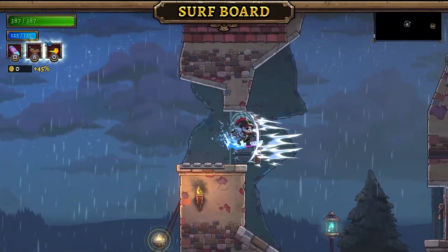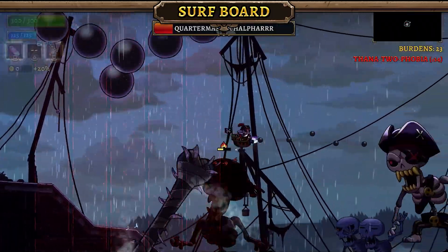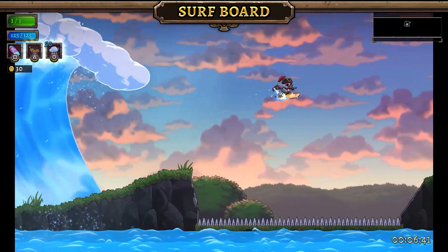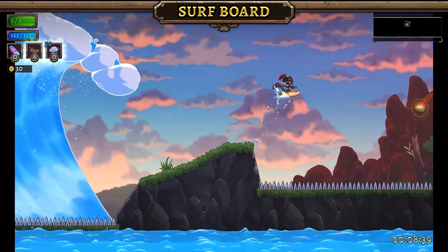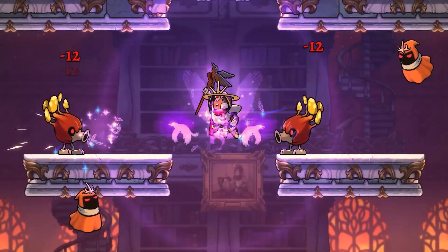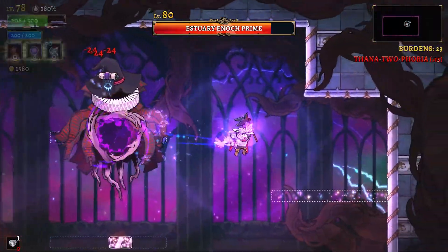Surf's up! Take out your gnarly surfboard, build up some speed, and smash the faces of your foes. Not only do these wave breakers pack a punch, but they can glide past some hazards with absolute ease. Based on user feedback, we've also updated some of the more classic weapons in the game and altered some of the spells to include new ways to skill crit.